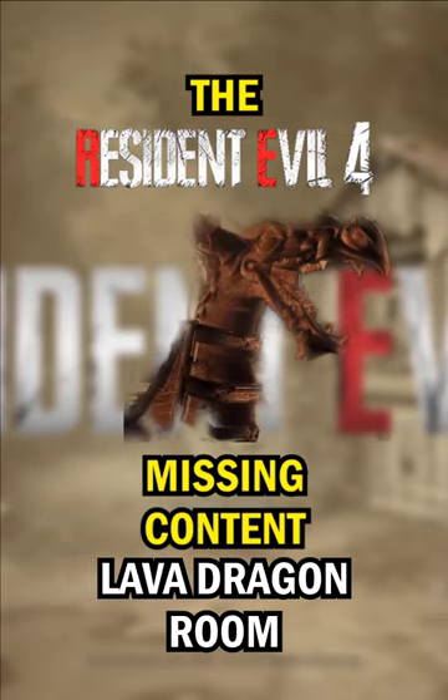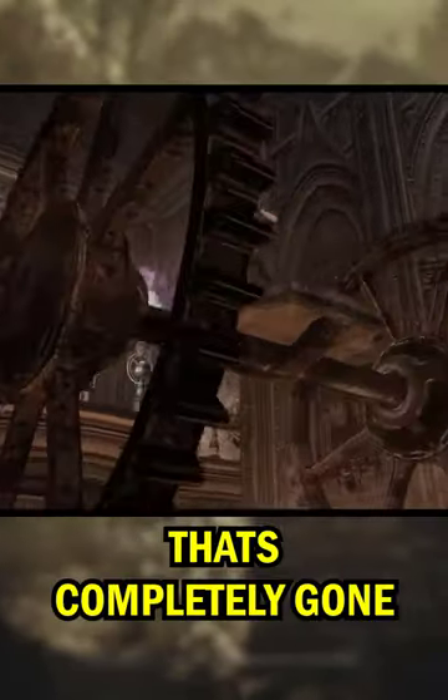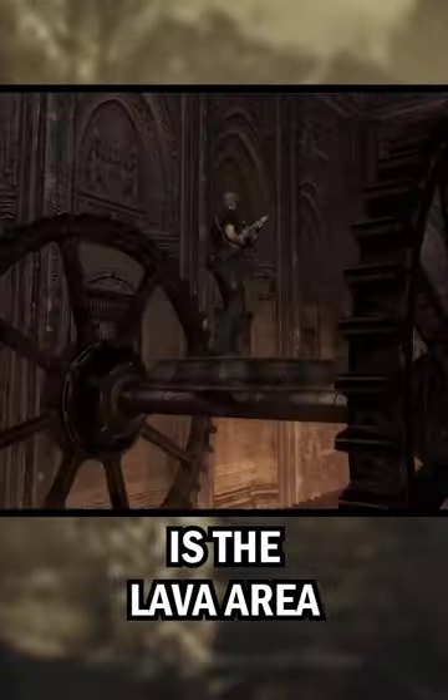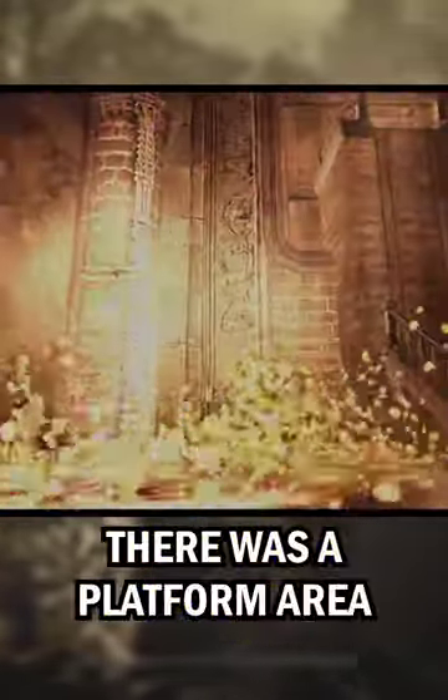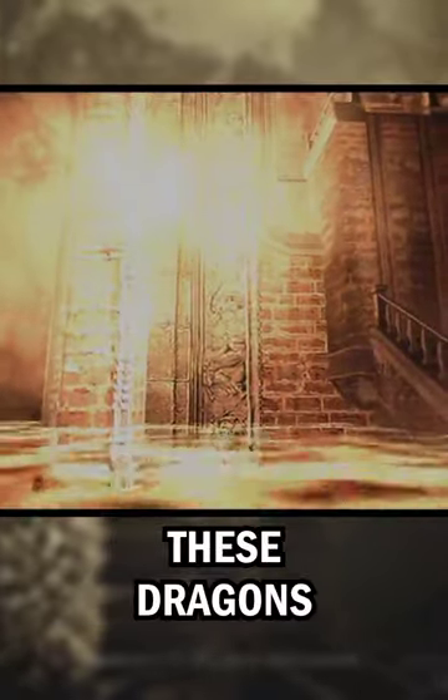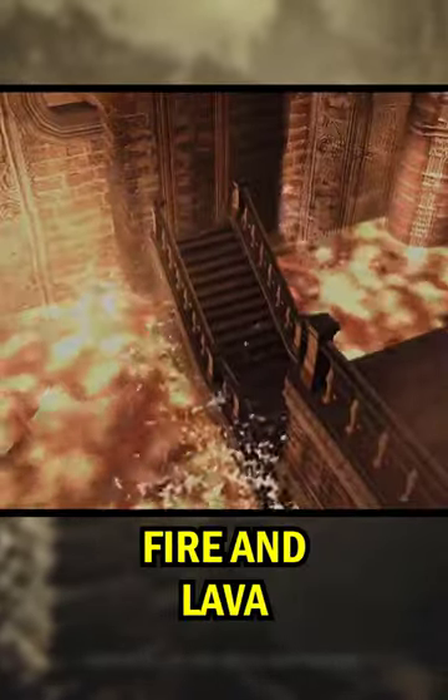The Resident Evil 4 Remake: Missing Content. An area that's completely gone is the lava area from the original game. It was full of lava on the ground, it was a platforming area, and it had these dragons that just spewed out more fire and lava.